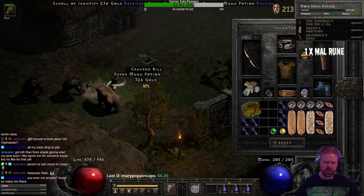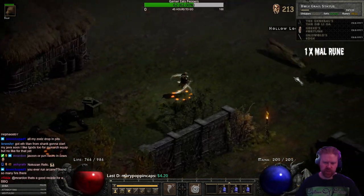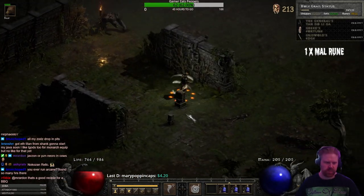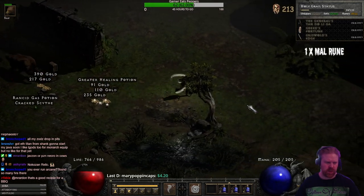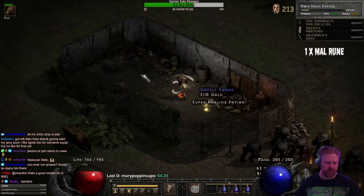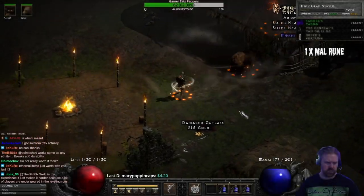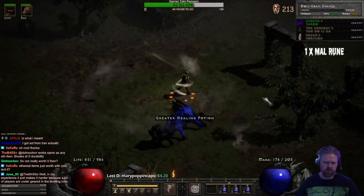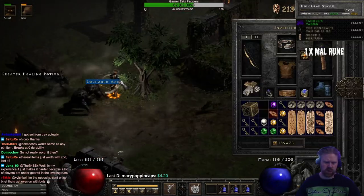Heavy gloves — I thought that was Heavy Bracers at first. I thought I found the triangle gloves there. Sad. Badge — hey, that's a new item potentially. Can't remember exactly which it is, but we're going to take a look.